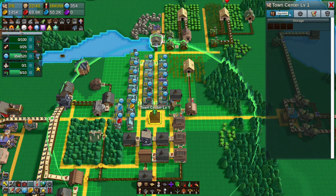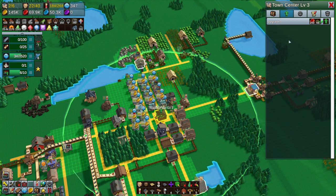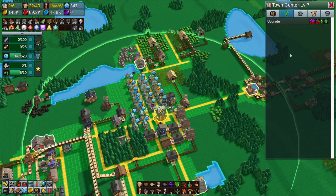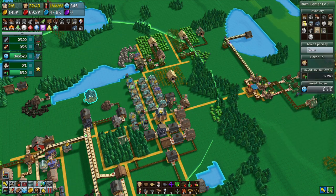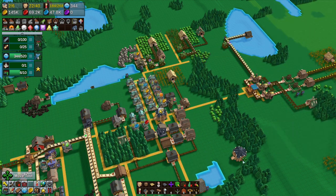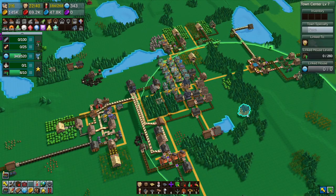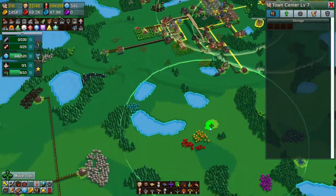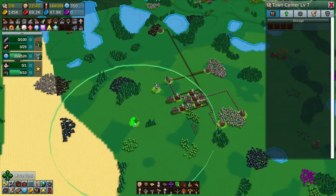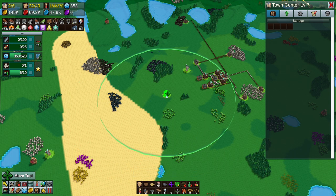To upgrade the first town center requires eight houses linked to it. If you move the current town center out and put a new one in, you can just spam through and upgrade all the way to whatever level the current one is. Then you can take it away and put that one back — though it loses its bonus because it no longer has the requirements available.